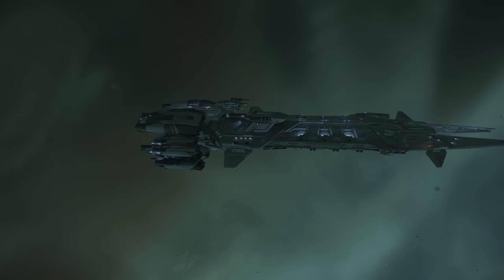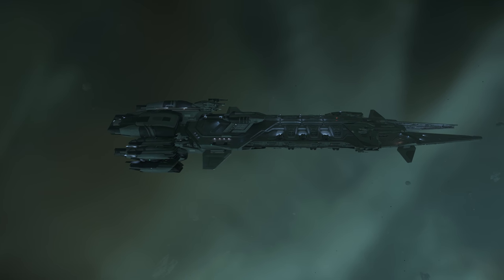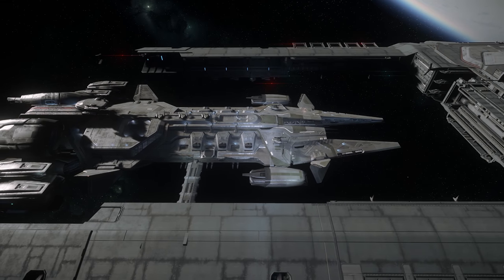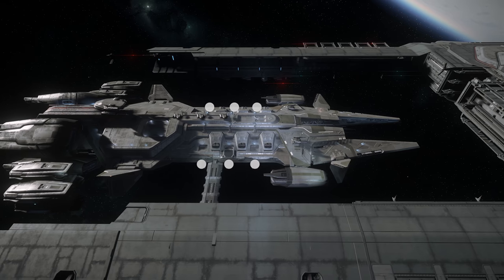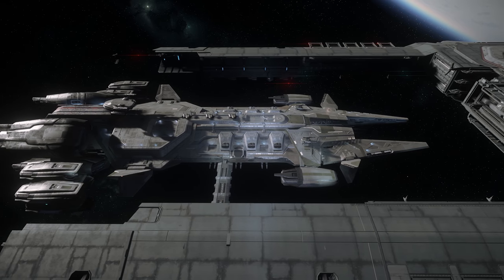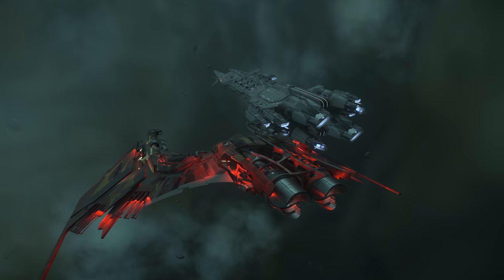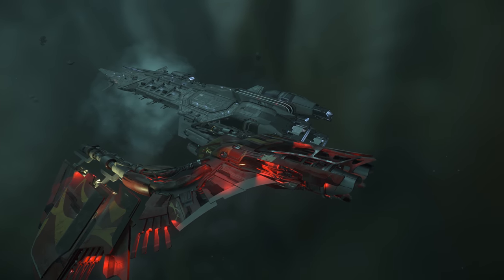7 of them are equipped with size 7 energy weapons, with 3 turrets mounted on the underside of the Javelin and 4 turrets on the bow, offering forward facing firepower. The remaining 6 are split into 2 banks of 3 turrets equipped along each side of the Javelin. These turrets are equipped with 2 size 7 ballistic cannons, but also 2 size 4 gatling guns, designed to deal with fighters and incoming missiles.